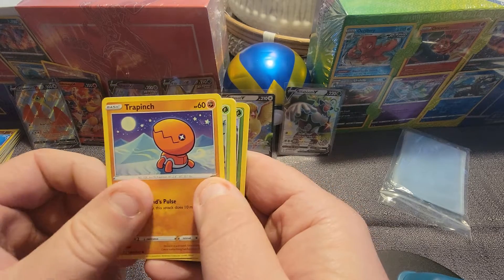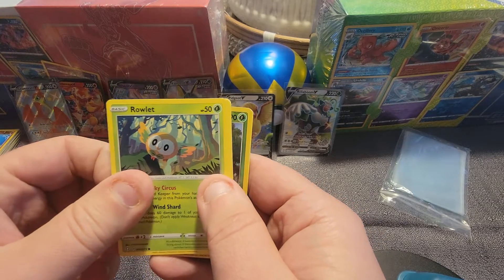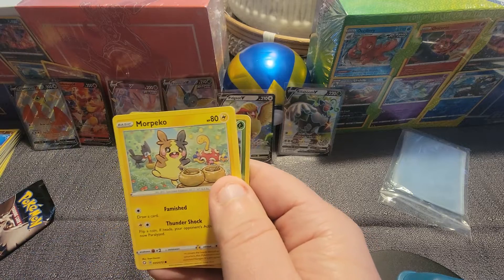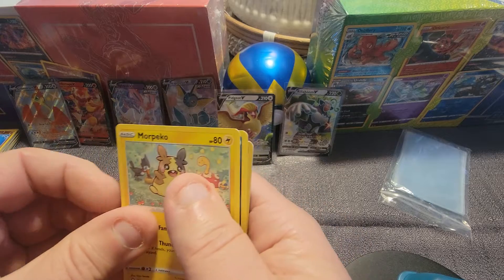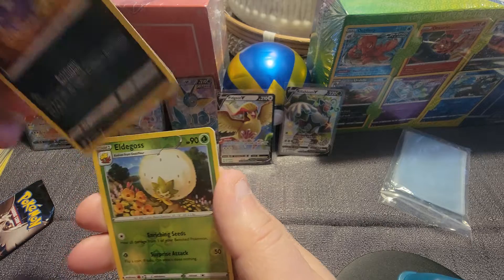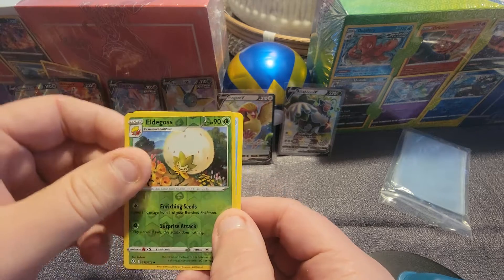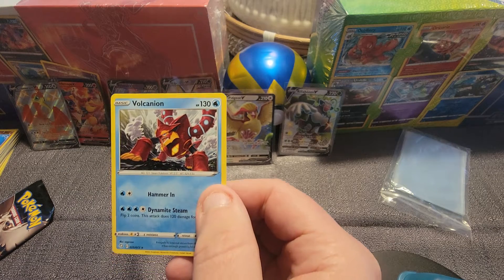We get the Tramp Inch. We get the Rowlette. We get the Choodle. We get the Morpico. We get the Koffing. We get the Edelgoss. Reverse Rare. And then behind the Edelgoss we get the Volcanoon non-hollow.